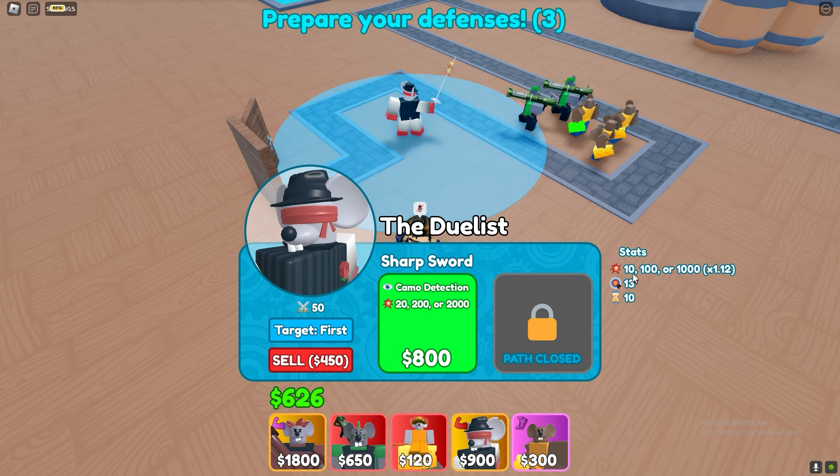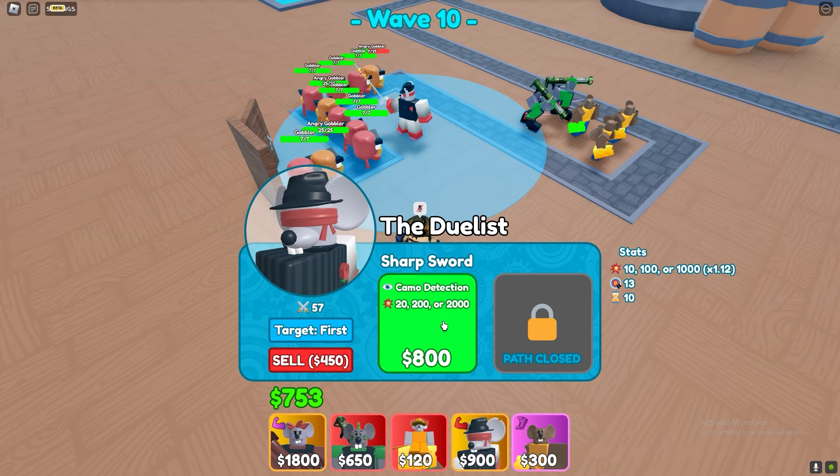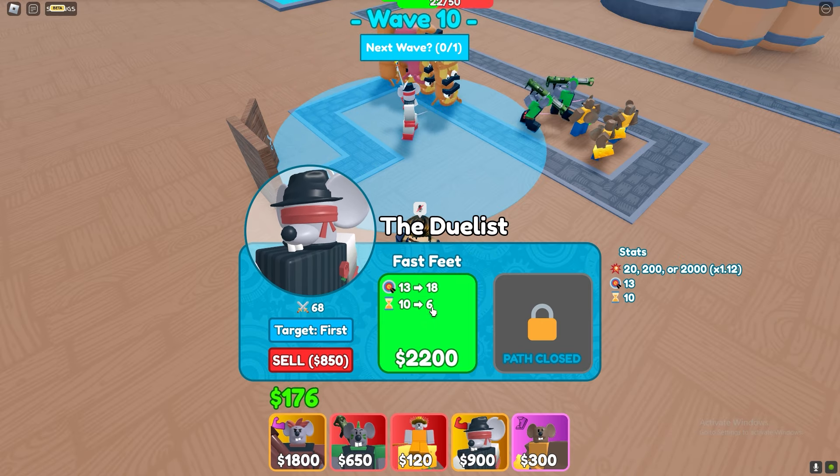It's like a luck-based unit — it does 10, 100, or 1000 damage. But it has the modifier because I have Strength 3 on it, so that upgrades the damage. The next upgrade is Fast Feet, so we're gonna have a 6-second cooldown. Oh wait, it's 10 seconds — that's a long time. I hope I'll survive this wave.